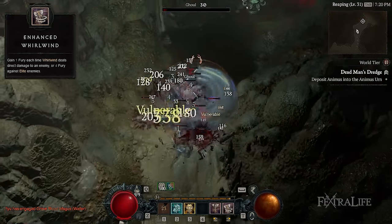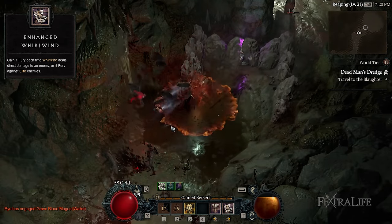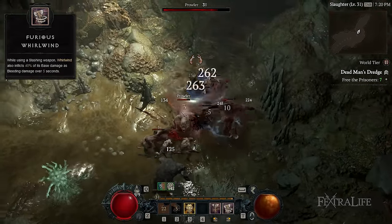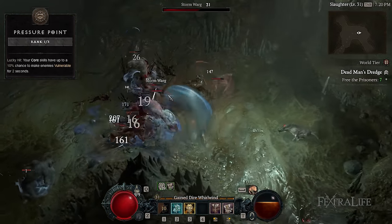While casting Whirlwind, you'll be able to move through enemies without impairments, so the trick is to keep spinning over as many enemies as possible and avoid hitting isolated enemies — otherwise you'll waste the resource you should have gained. Last but not least, the Furious Whirlwind upgrade will apply a Bleeding effect, and the Pressure Points passive will make enemies vulnerable, allowing you to take full advantage of most of the equipment effects.